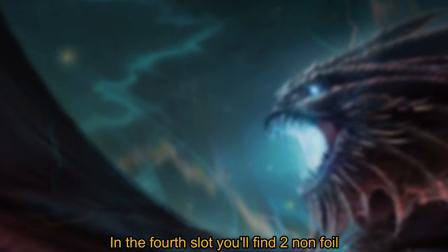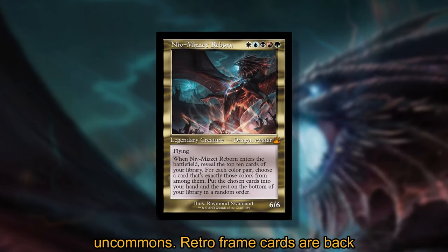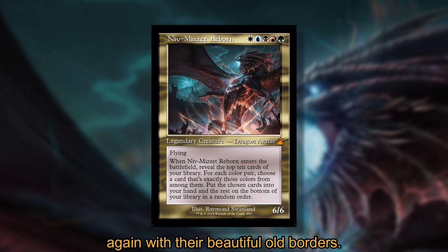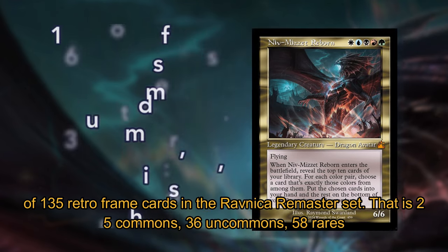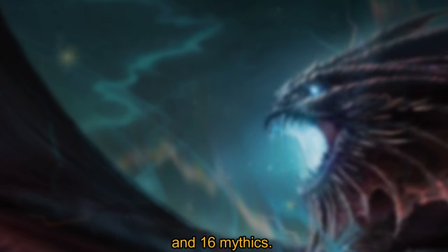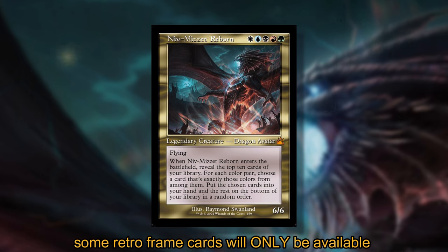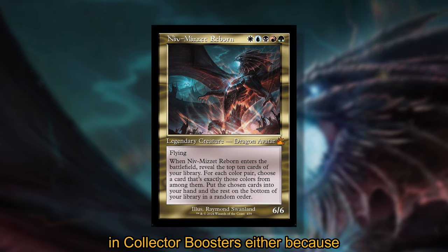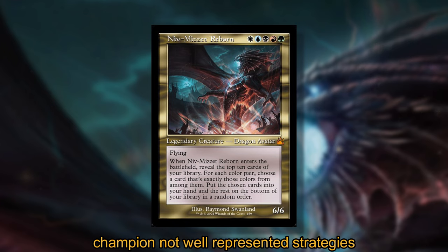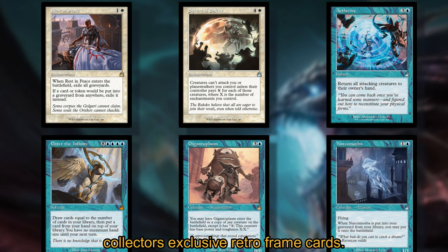In the fourth slot you'll find two non-foil retroframe commons and/or uncommons. Retroframe cards are back again with their beautiful old borders. There are a total of 135 retroframe cards in Ravnica Remastered: 25 commons, 36 uncommons, 58 rares, and 16 mythics. An important distinction from previous remastered sets is that some retroframe cards will only be available in collector boosters — either because they are too weak, too strong, or don't represent well-supported strategies in the set for the limited format. On the screen you'll be able to see all of the collector-exclusive retroframe cards.